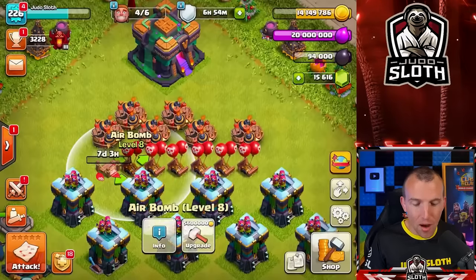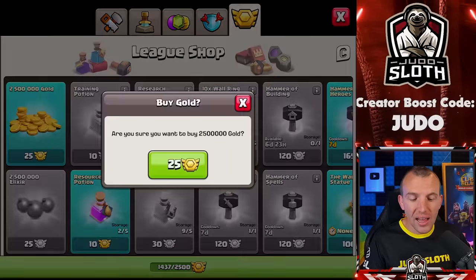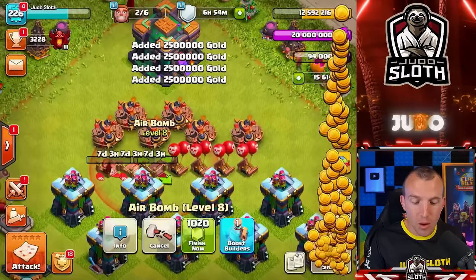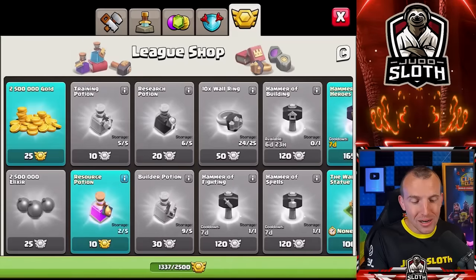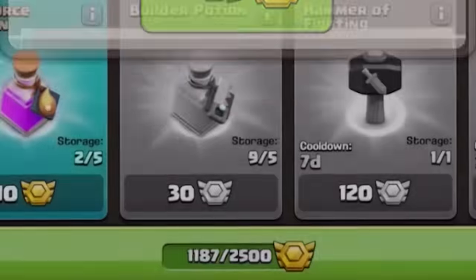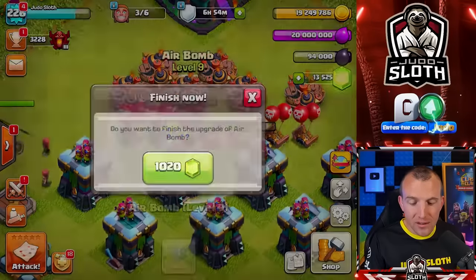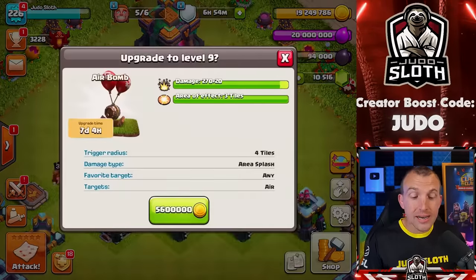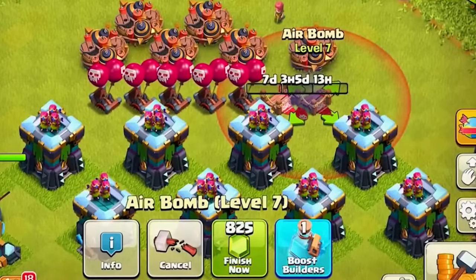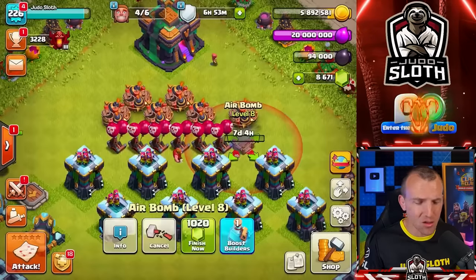Let's just go with the air bombs. These are massive for defending against air-style attacks, particularly Lava Loon — anything that has mass air troops. If you have your red air bombs positioned well, they can wipe out those groups of troops. We're already needing more CWL medals — they're going down fast. 1,000 gems for every seven days of upgrade for the air bombs — honestly, I thought it might have been more than that. We've only spent $99 on the pack of gems and $67, so we're not doing too bad. Air bombs done!